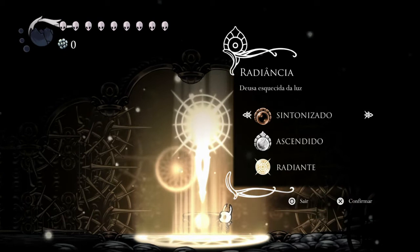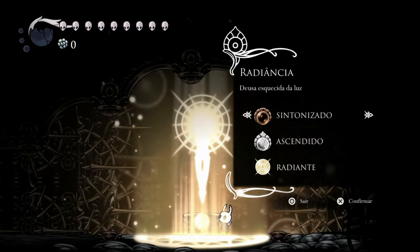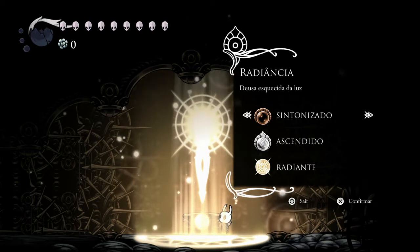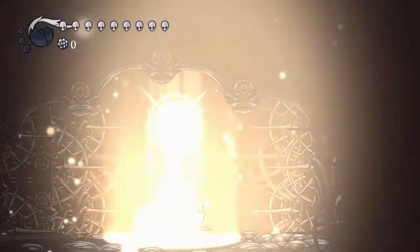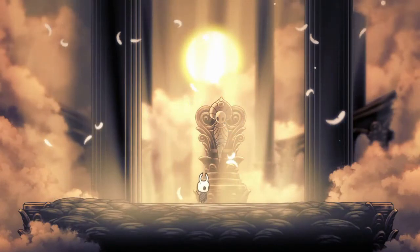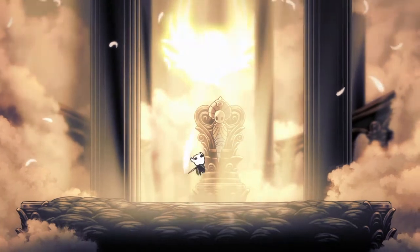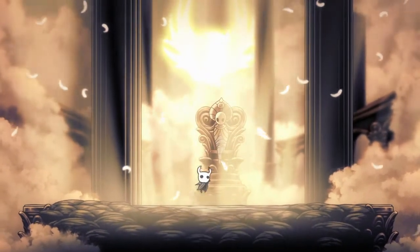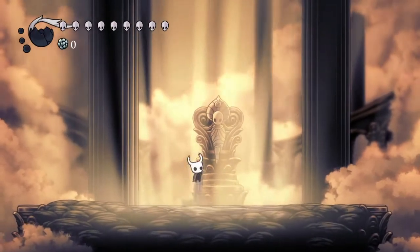I'm gonna fight her in normal mode because fighting her in Radiant while explaining at the same time would be suicide — you need to be really focused. I'm gonna pause whenever I need to explain something. At the beginning of the fight, I like to do about five hits really fast. It's not 100% sure it'll work — sometimes on the second or third jump she will attack you. So look at her wings: if she lifts them up, she's gonna attack right away.